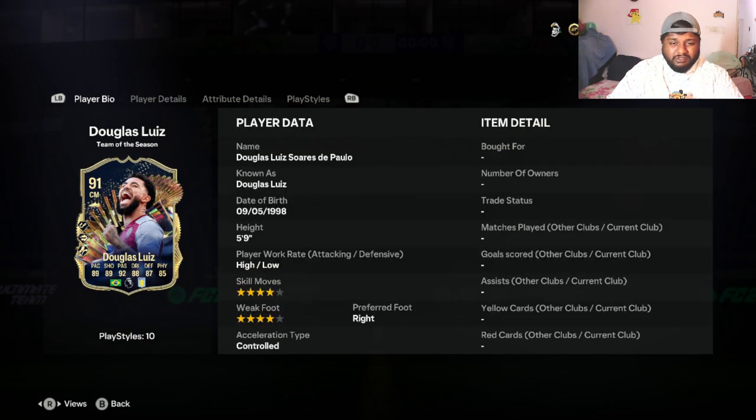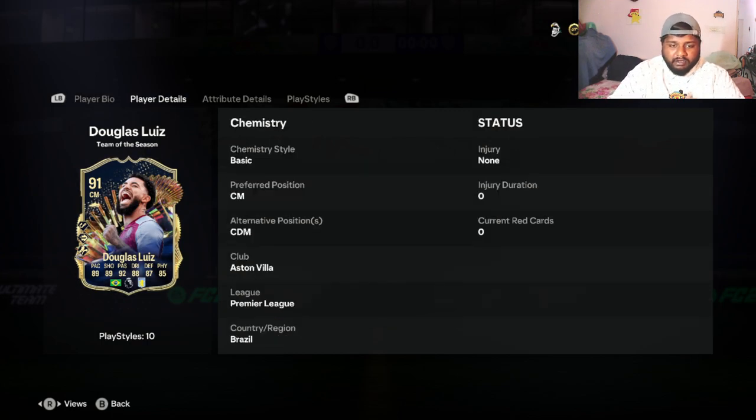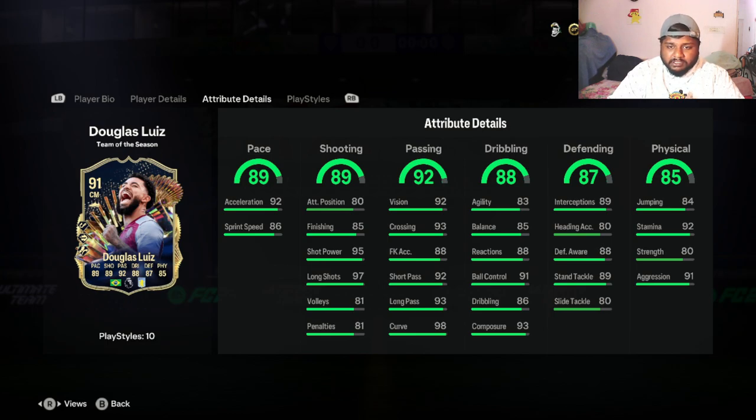He has four-star skill moves and four-star weak foot, which is decent - not bad, not insane. I thought he'd have five-star weak foot because he's really good in real life. But wait, I want to see how much his curl is - 98 curve! I don't know how many of you guys know this, but when he scores he has had a few goals from the corner flag. So that is actually really nice to have. 98 curve, 95 short passing, 97 long shots - oh my god that is mental! He has 93 crossing as well.